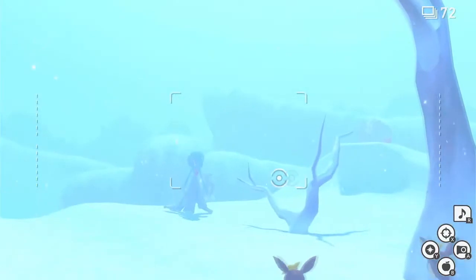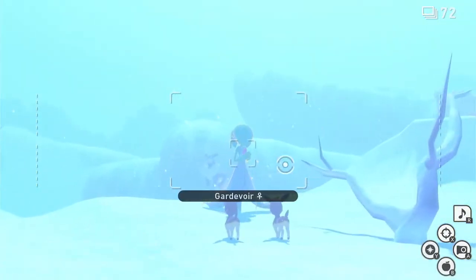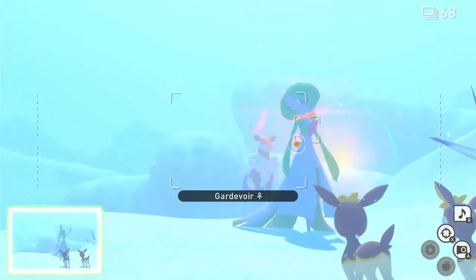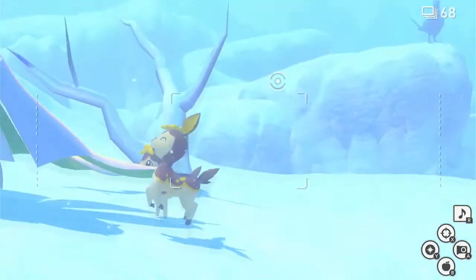All we got to do is keep hitting this guy with the Illuma Orbs — just keep hitting him over and over again. He's going to keep zooming and booming all over the place. Where are we going? Are you not going for another one? There you go.